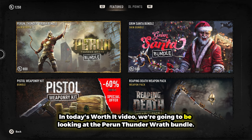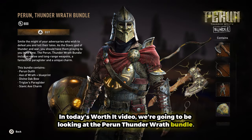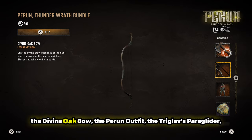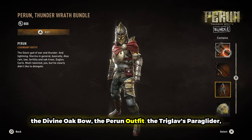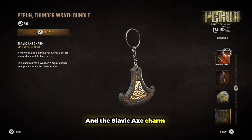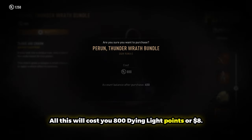In today's Worth It video, we're going to be looking at the Perun Thunder Wrath bundle. In this bundle, you get the Axe of Wrath along with its blueprint, the Divine Oak Bow, the Perun Outfit, the Tri-Glavs Paraglider, and the Slavic Axe Charm. All this will cost you 800 Dying Light points or $8.